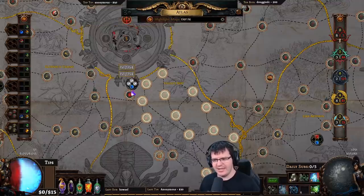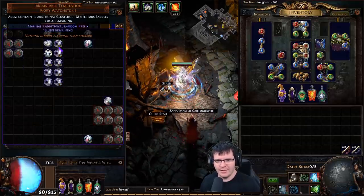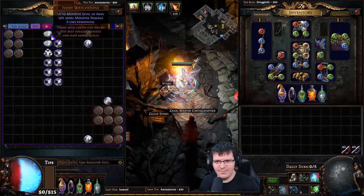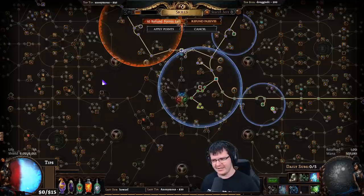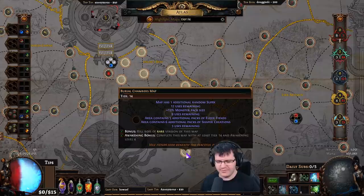The last slot is just a regular watchstone. What is important is to not run watchstones that have plus-one to the level of the area. You cannot be in a tier 15 because if you're in a tier 15, you will drop far fewer tier 14s and you will not be able to maintain sustain. We are after not raising the level and only running it at its normal atlas tier, which is tier 14.